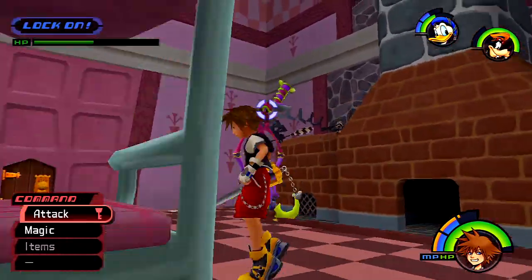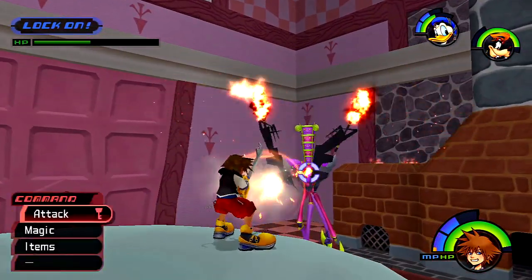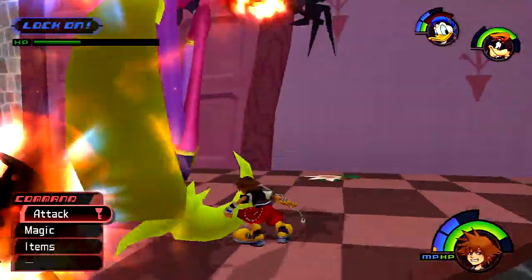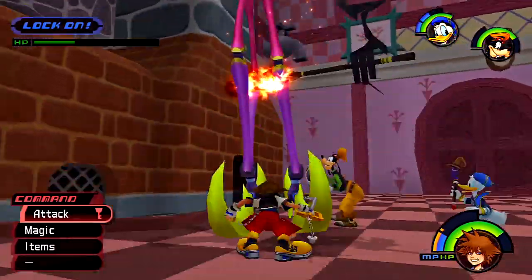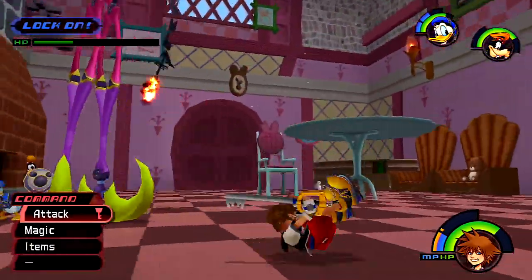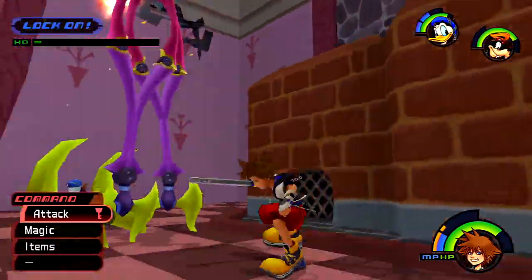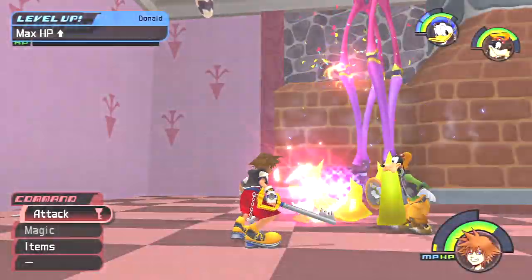Come on, get up there — let's go ahead and hit him with the fire. It kind of dissipated. Watch out! The table's back but he's too far so it's not gonna be helpful. Get up there — he's dropped. We should be able to take him out maybe. We will get him — no we won't! We can hit him with one more freeze. There we go. Donald leveled up his max HP.